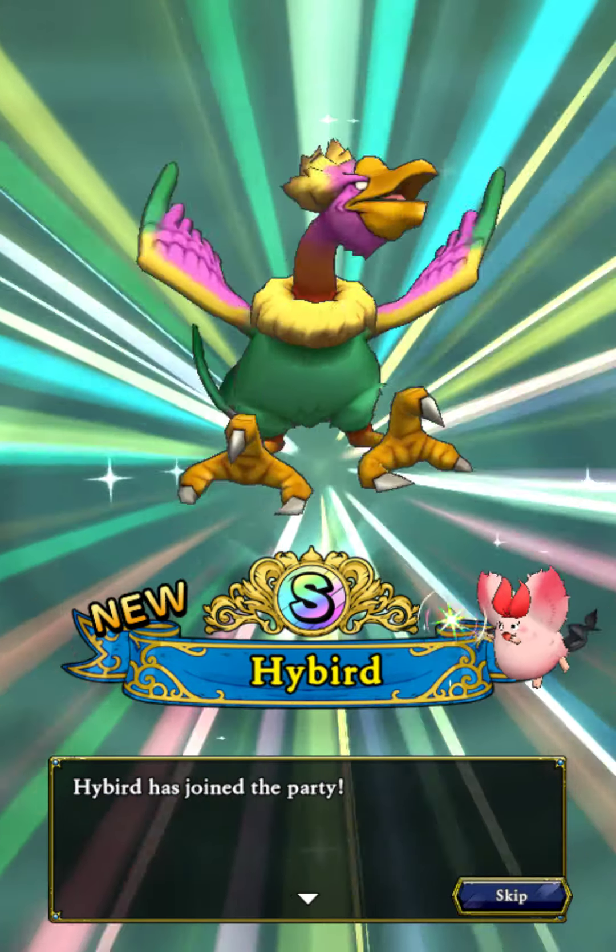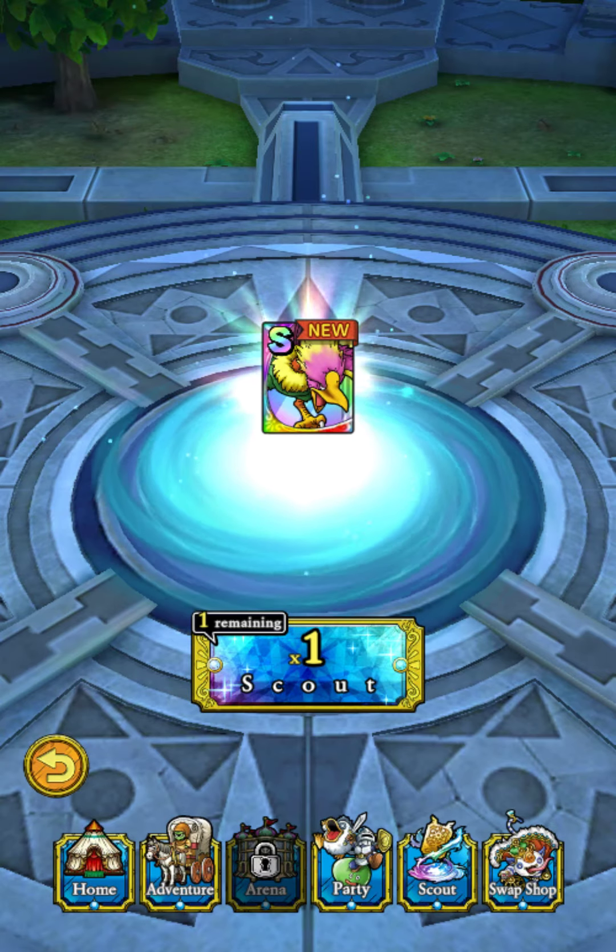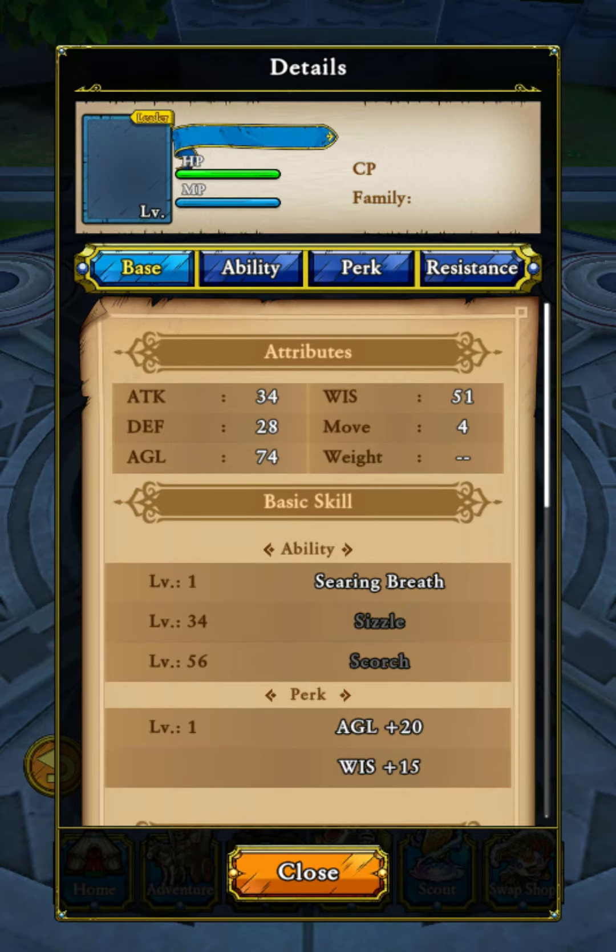Yeah, I actually really like this guy. I used him back in Dragon Quest V. Let's see what we've got: Sierra Breath, Sigil, and Scorch.